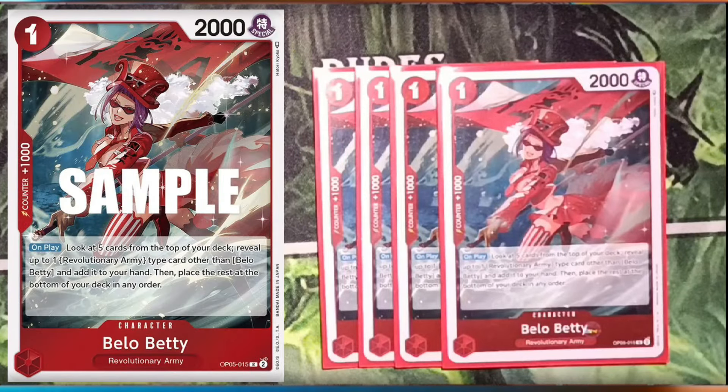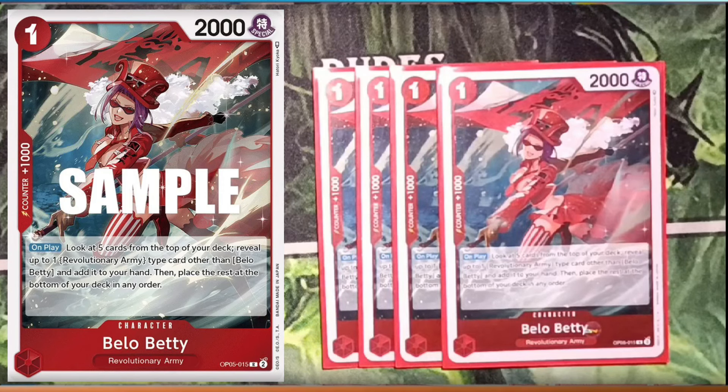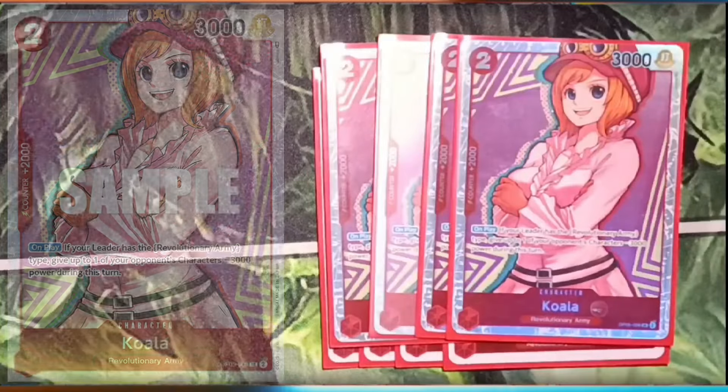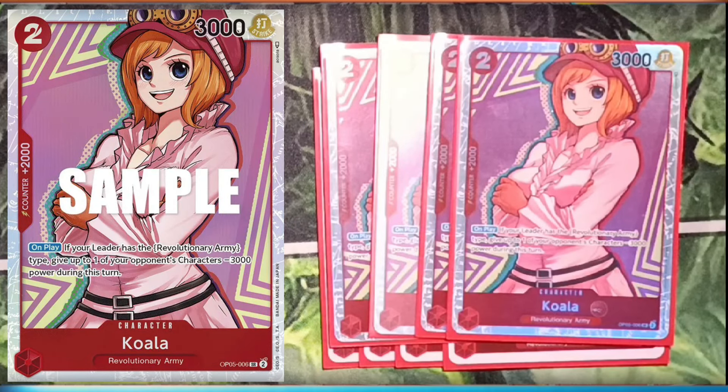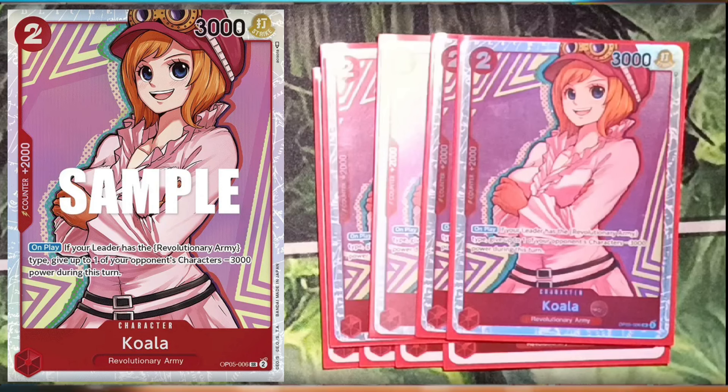Let's start off with the main deck. Four searchers of course, four Bello Bettys, and four Namis — basically the Nami equivalent but for Revolutionary Army. Really good because with Bello Betty's effect you give it plus three thousand so it'll be 5k ready to attack. Then four Koalas. We're getting rid of all the non-trigger cards first. Koala is a Revolution Army card so it's another target for your Bello Betty searcher, and it's a 2k shield — you're really not gonna use it for that effect, not in this build.